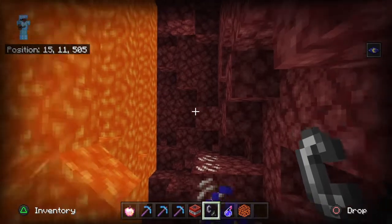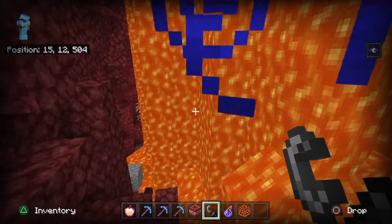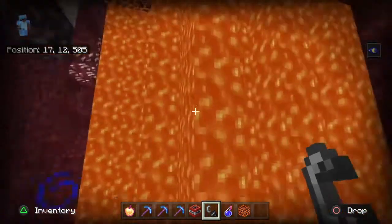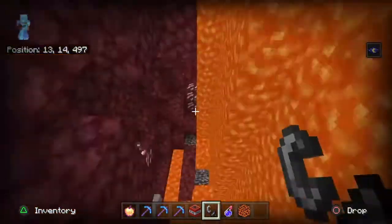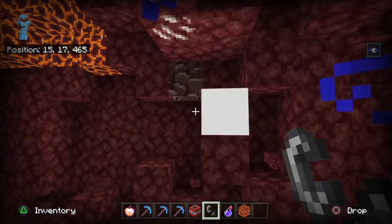Note: ancient debris will not blow up from TNT. Step four: write or screenshot the coordinates where ancient debris is visible after the explosion. Let's see how many we got here — okay, we got some here. Let's reveal how much more there is.